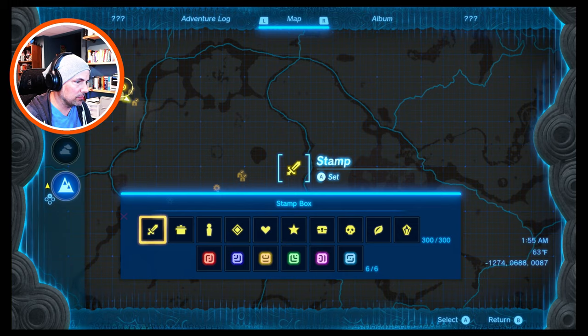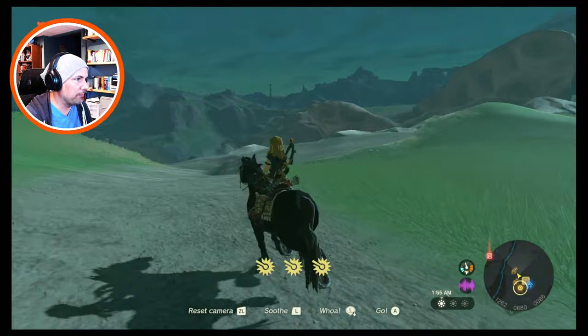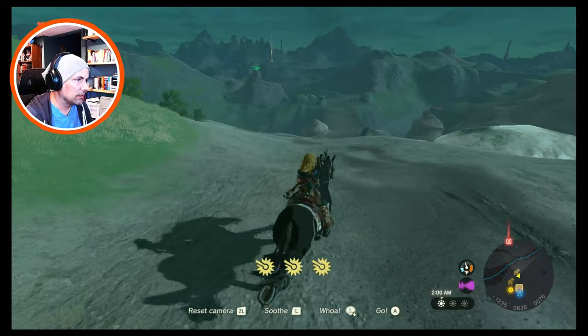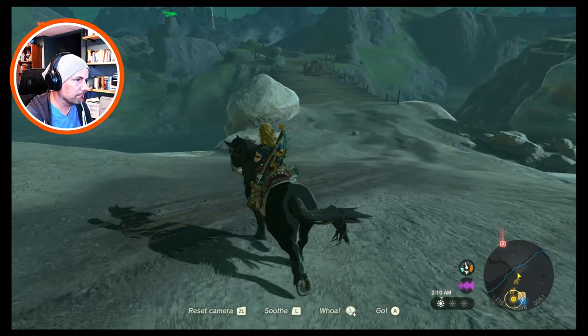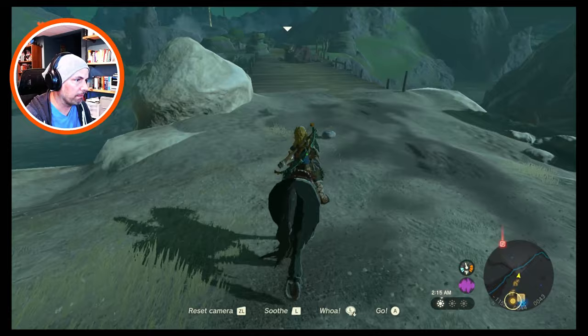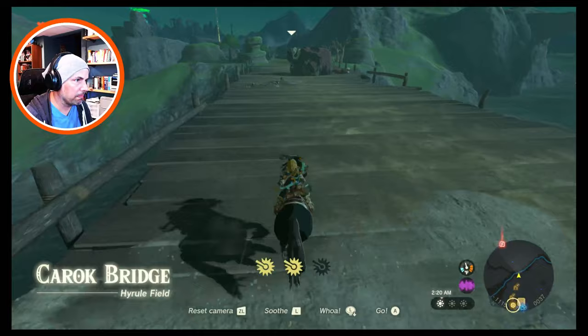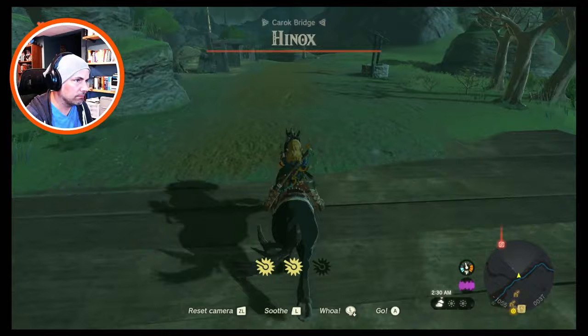Delete stamp — pin, there we go. So we set a waypoint, I don't know exactly where it's at, but we'll see if I can get past this Hinox as well.